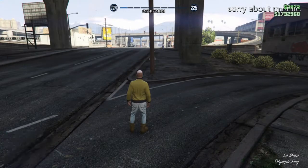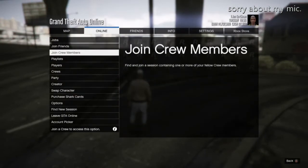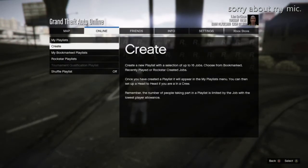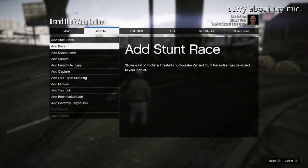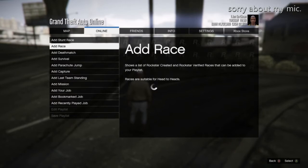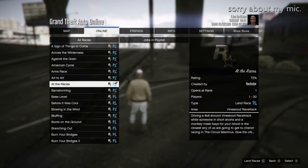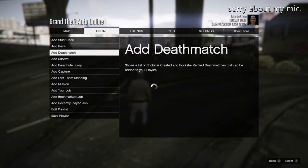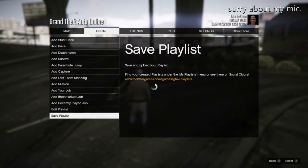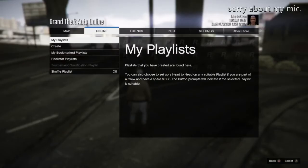What you're going to want to do is go to Online, then go to Create Playlist, and go to Add Race. I showed you at first that there were people in so you might think it's fake, but you're going to want to add the races because this is the quickest race I could find without scrolling down the whole list.